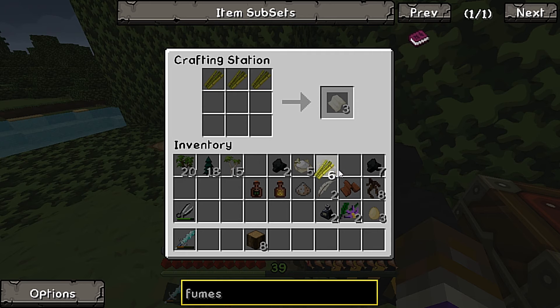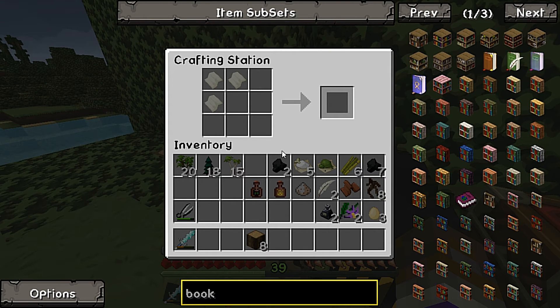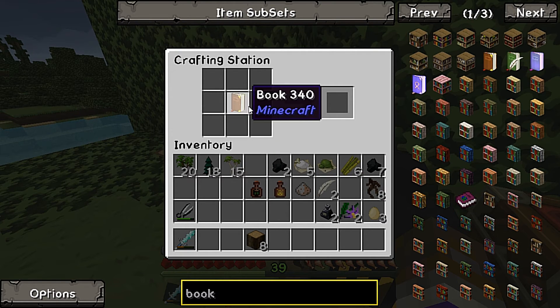So first we have to make some paper. We've got some paper and I had to look up the recipe to make a book - I've been so long I actually forgot it from good old regular Minecraft. So we have to add a piece of leather and bam we get a book.